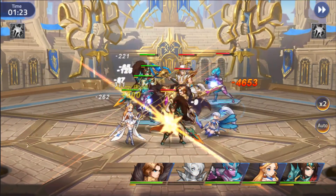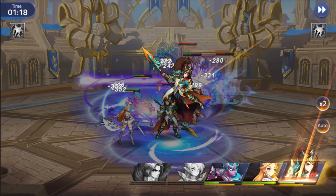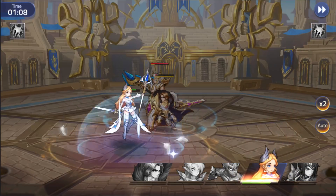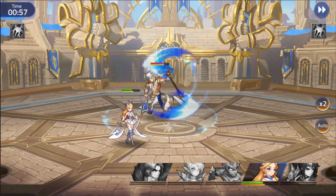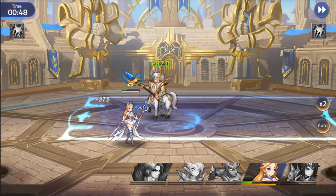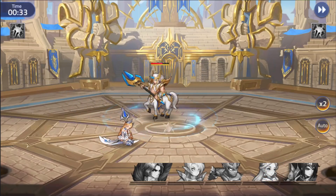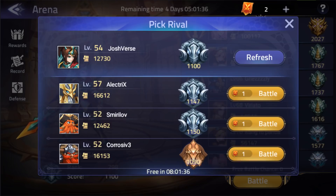I didn't even pay attention to who I was fighting or what their team was — RIP. He must have had a lot better gear than me. Oh, he stunned me — RIP. Helos is so good, he just stuns so much. I believe you get Helos on your day-seven login, so this player has probably been playing for seven days and already pulled him. I've seen a lot of people in PvP running Helos and I can see why — the stun spam is ridiculous. At least you still get rewards for losing.